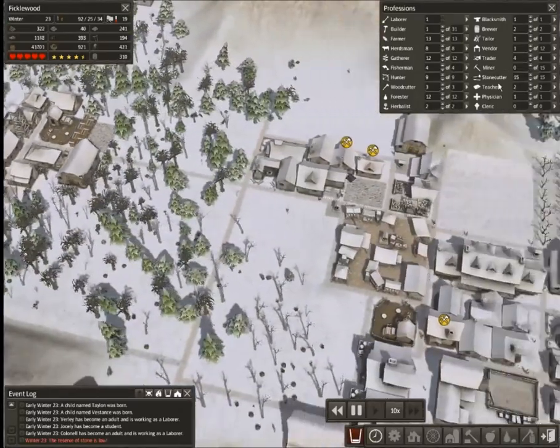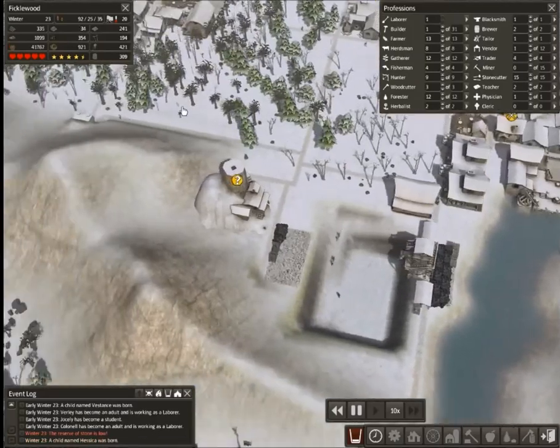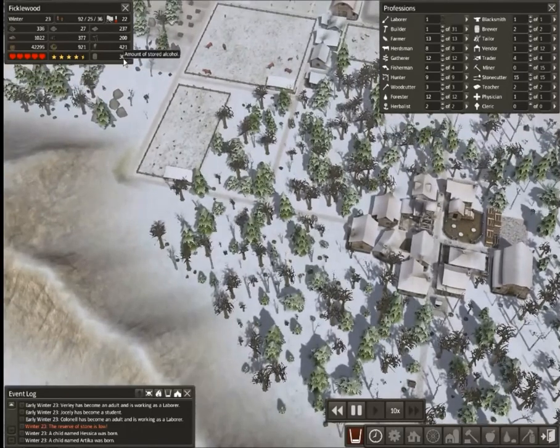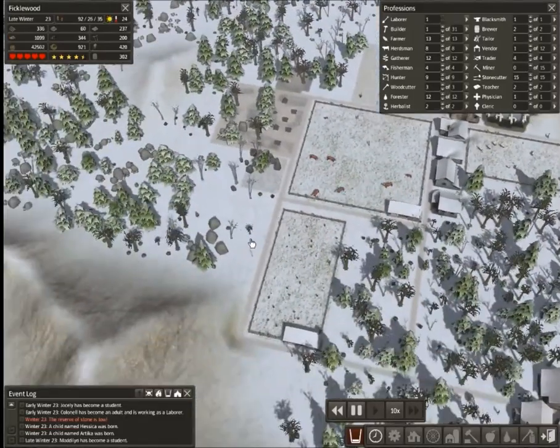Our reserve of stone is low. We got our shipment of it, and we are using it almost immediately — and that's fine. We've got plenty of firewood, plenty of coal. Our tools are strong, our coats are extremely strong, our alcohol is nice and strong — but that's good for a different reason. Good and tutti-frutti there.